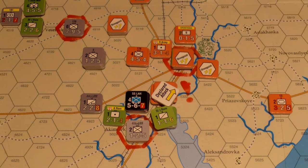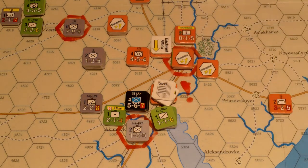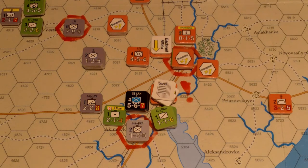This headquarters has one more point — it's going to issue an order and designate artillery for the defense. They could have ordered this other unit in too, but he couldn't have made it in two movement points. So that is the Soviet reaction. Now for Axis combat.